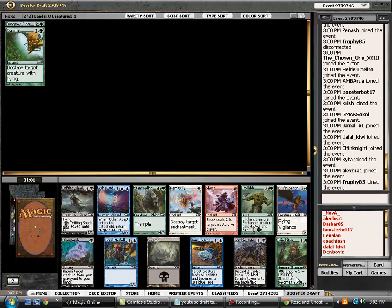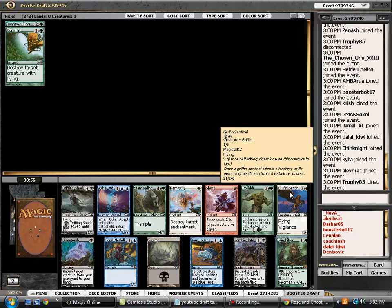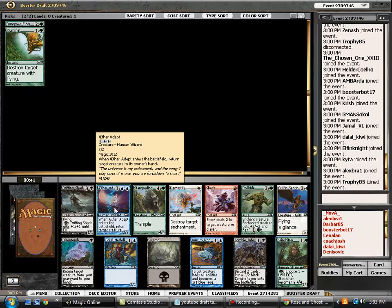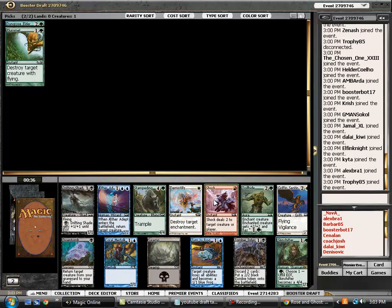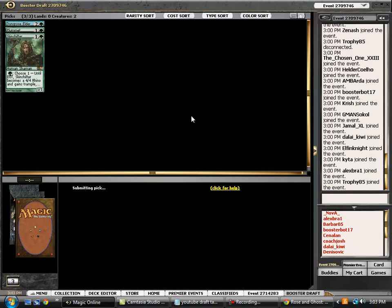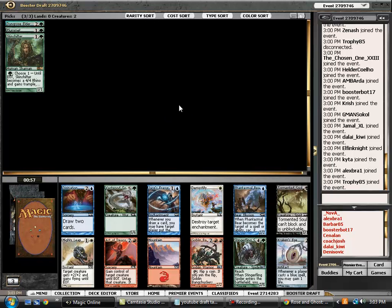Skin Shifter is definitely a card that's fun to open. Notable that we've seen three Griffin Sentinels, so you can definitely build the Griffin Rider Griffin deck — that's something I'd love to try in the future, maybe not this draft. Other notable cards here are Aether Adept, which is very powerful in this format — it's a very tempo-oriented format. Shock is also great. I don't know how to value Skin Shifter fully, but we're going to pick it up and see how it turns out. This way we can also really cut green going to our left and maximize our picks here.